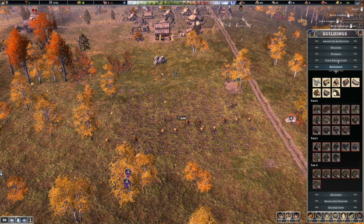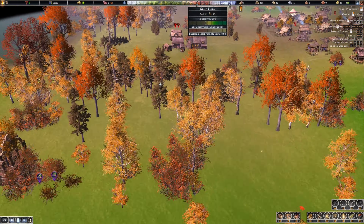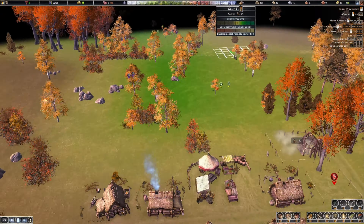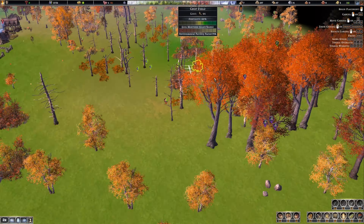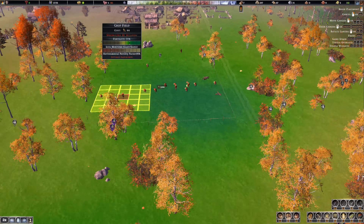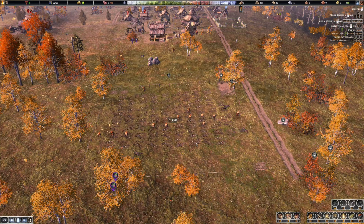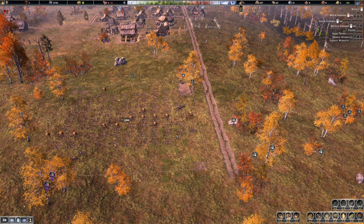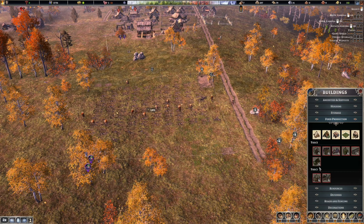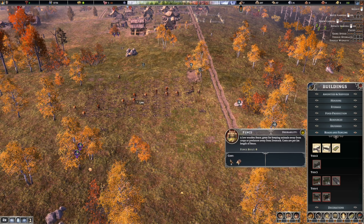If we look at food production, you can see where the green is and where the yellow is. This is all yellow up here, we had some green up here so I might put fields up here eventually. There's some heavy green over here but this area is very, very fertile. So it'll take a little bit for that to get going. I'm definitely going to put fences around it to keep the animals out.